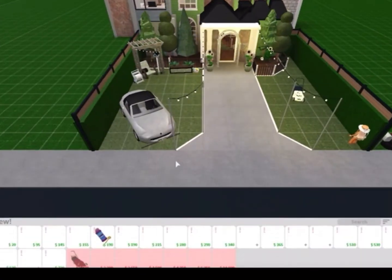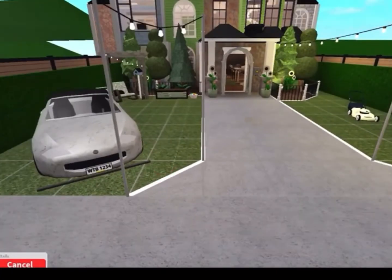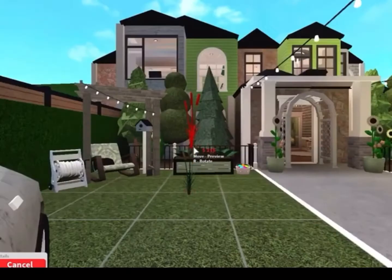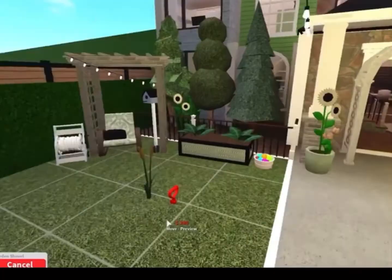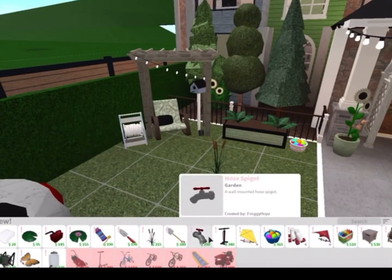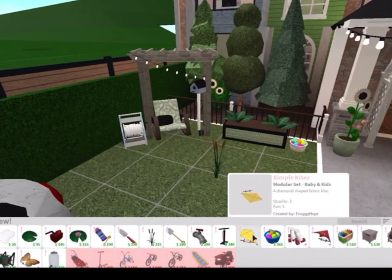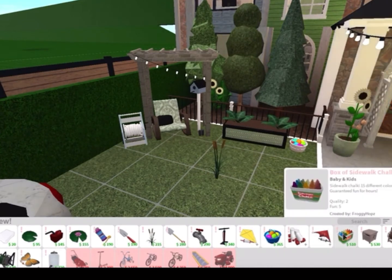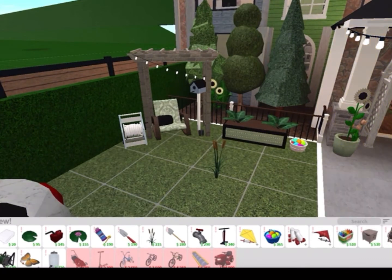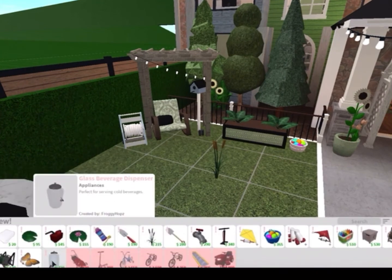In build mode, go to new items, then decorate. There are cat tails as you can see, and many more items like a shovel, an air pump, a simple kite, a bucket of water, roller skates, and more. You can check the update log yourself to see the rest. Bye and have a great day!